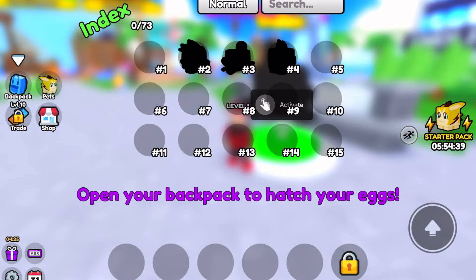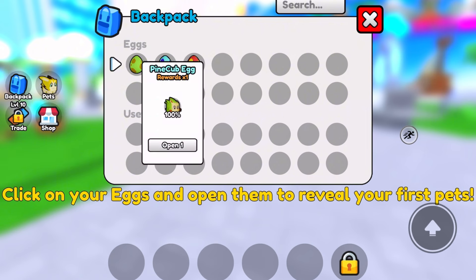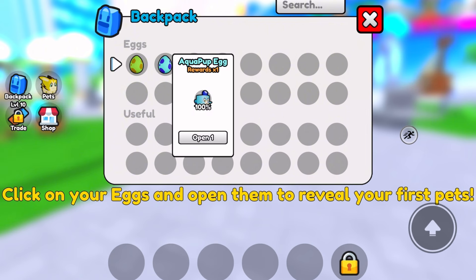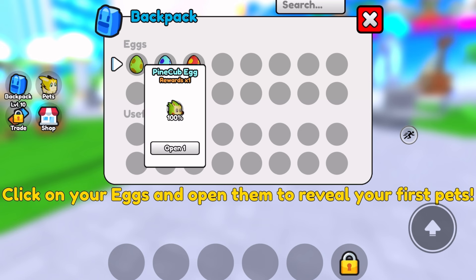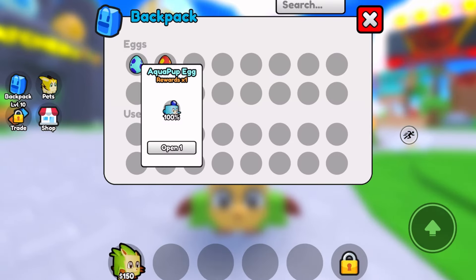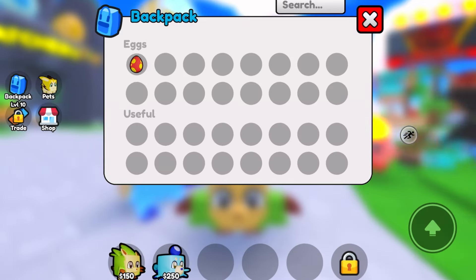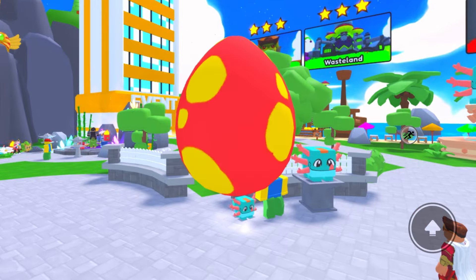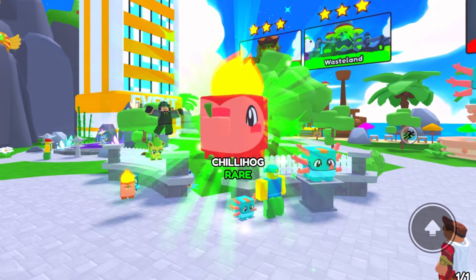We got sprint — nice. This is our index. Let me go ahead and open my starter eggs. So go to backpack over here on the left. We got three starter eggs: the Pine Cub egg, the Aqua Pup, and the Chili Hog egg. I'm gonna open them all — let's hope we get bigs or shinies. Pine Cub — oh, a normal Pine Cub. Aqua Pup — oh, normal. Come on, give me a big Chili Hog!